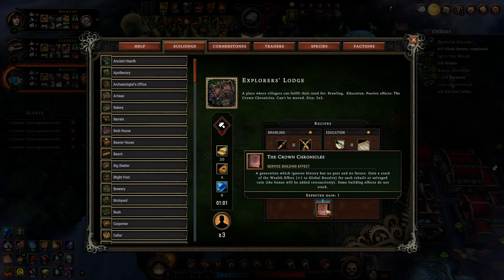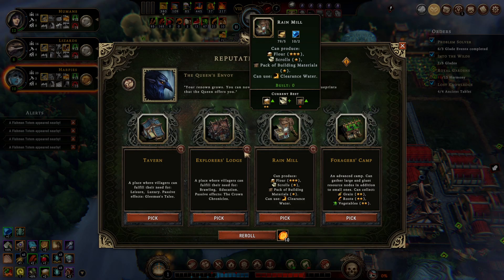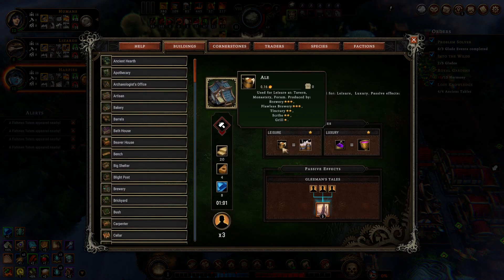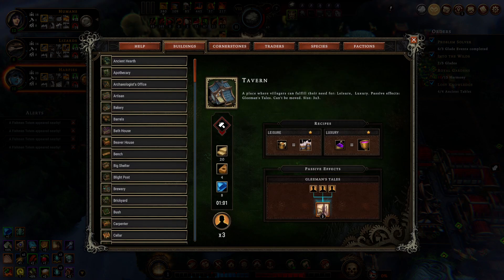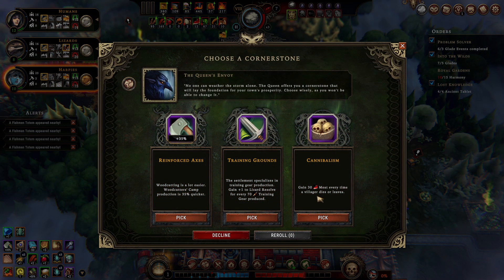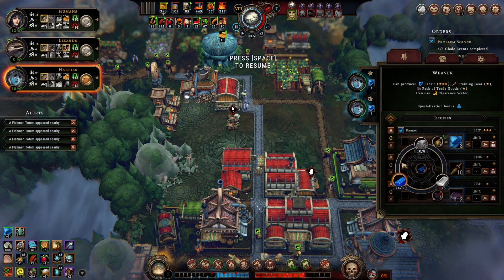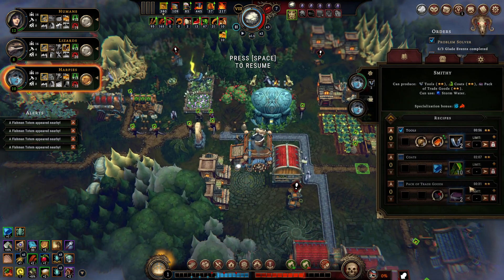A generation which ignores history has no past and no future — gain a stack of the wealth effect, plus 1 to global resolve for each rebuilt or salvaged ruin. Expected gain 1. We could make the lizards happy. We can just grab 3 global resolve regardless — just a resolve boosting building at that point. We never actually grabbed this thing. How reasonable is it to produce training gear in this playthrough? Not very reasonable. We just need as many tools as we can get our hands on.